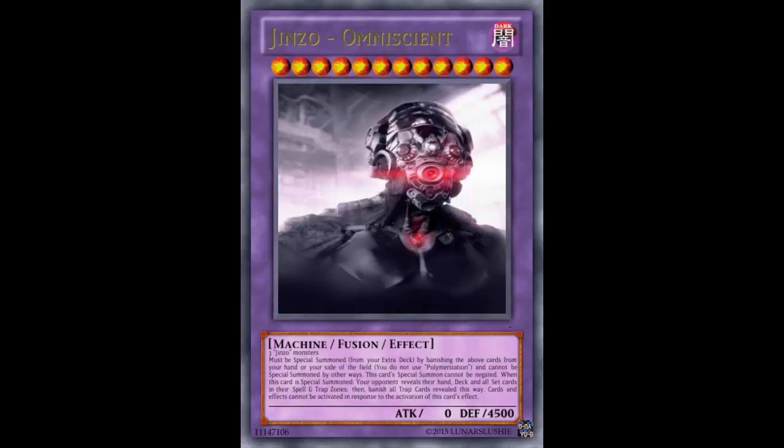Not only are all your traps gone so I don't have to worry about them, but knowledge is power — I know your hand. Very, very powerful effect. One of the most annoying cards I hate and never want to see come back is Trap Dustshoot. Trap Dustshoot was a pain in the ass. Before I realized about the number generator on DN, my opponent would always get it on me first turn — look at my hand and send something back to the deck.